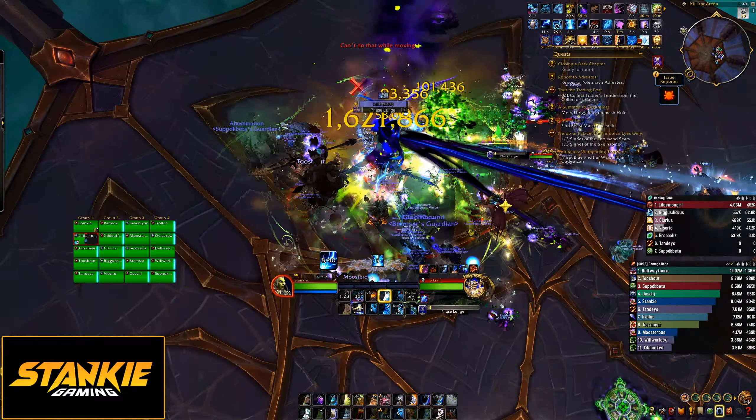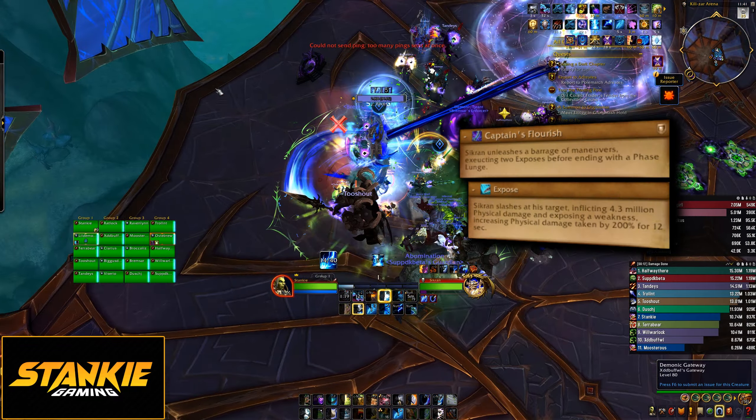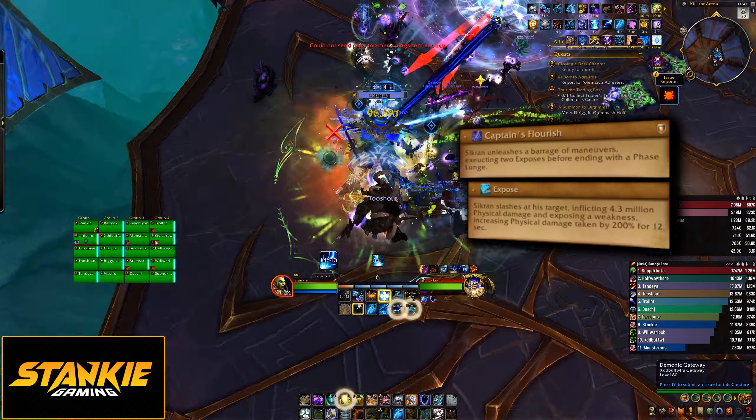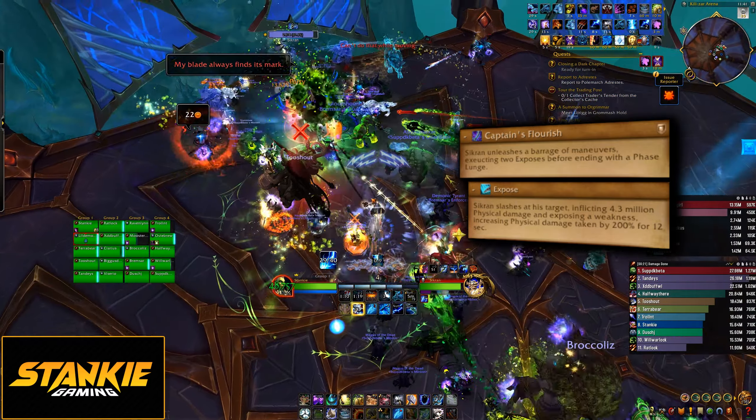Tanks, you want to drag the boss towards the edge of the platform. Captain's Flourish will smack tanks to apply Expose and one Face Lunge. One tank wants to take both of the Expose stacks while the other tank takes the Lunge to avoid dying, and then you swap.